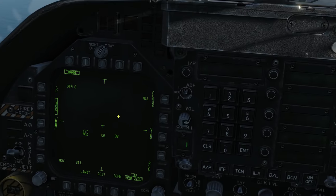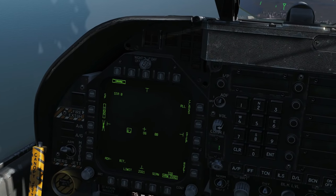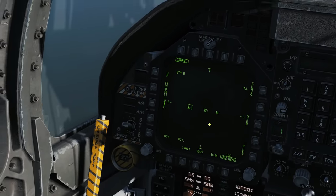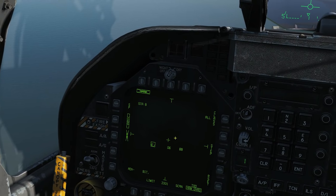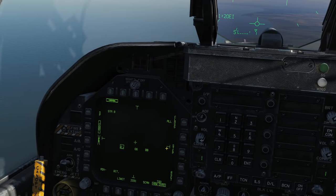If we move the aircraft around we can see the contacts move above and below the horizon. If I turned right, for instance, these guys would shift off the screen to the left. Out of interest, if they did shift off to the left, there would be an arrow pointing left or right to tell us there are other radar contacts in that direction.